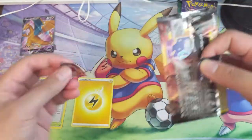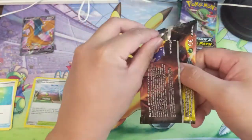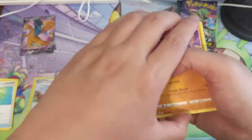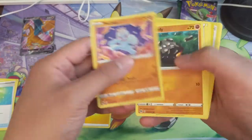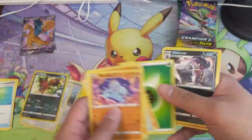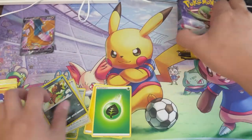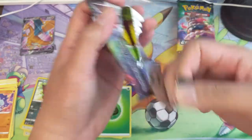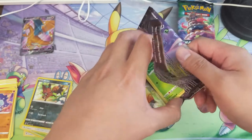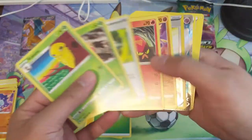These packs just disintegrate in your hands as you're opening them, and potentially those are the ones with the more centering issues. Once we get our first hit we'll take a look at how that looks. Champions Path has been a wild ride — it feels like it's obviously just Charizard or a bust.